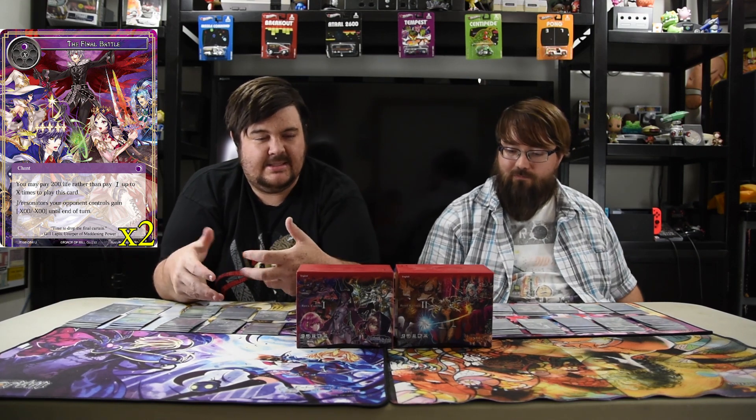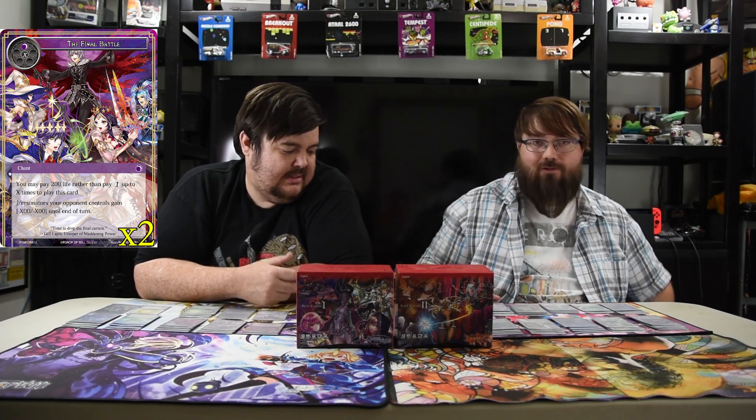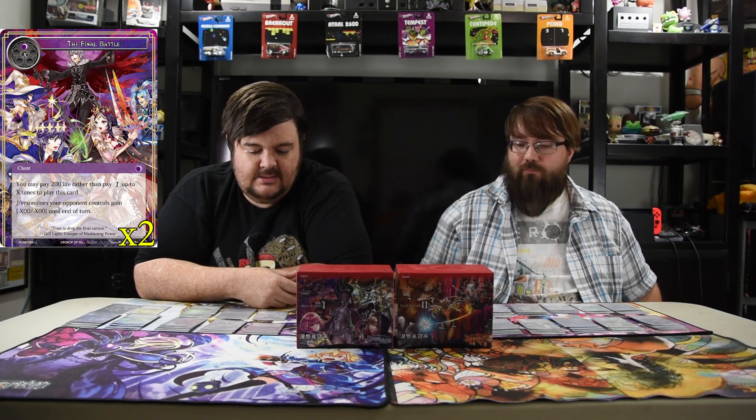The other card that's really good is Final Battle. It's black and X — your opponent's whole board of J/resonators gets minus X minus X. You can pay two life to add one to X. More or less if you pay 22 life you get minus 11 minus 11, which is a pretty well-rounded number to kill Gil Lapis — that's pretty much the only way you get rid of Gil if he's in play because he's just a pain. With Shade, Lorite, and Grimia all gaining life, you're able to pay a whole lot of life easily with this deck, and technically you just need one black and then life.